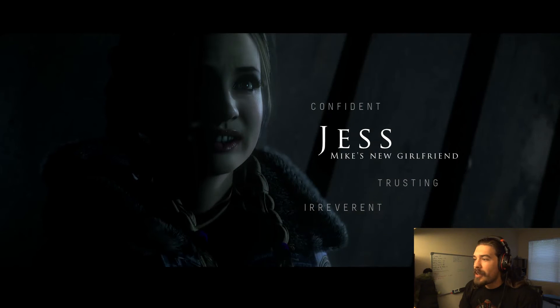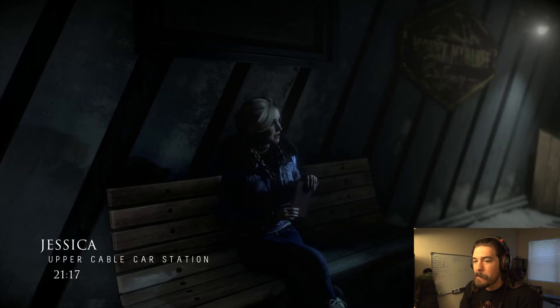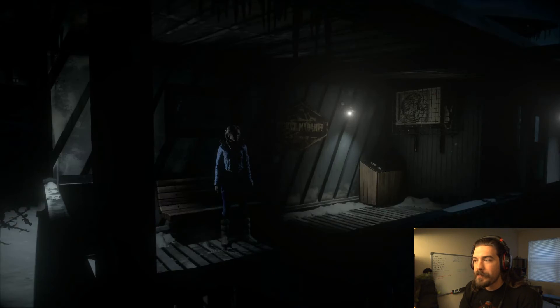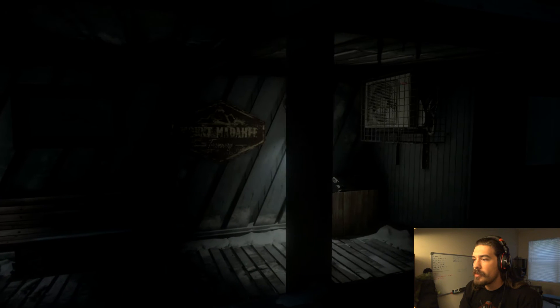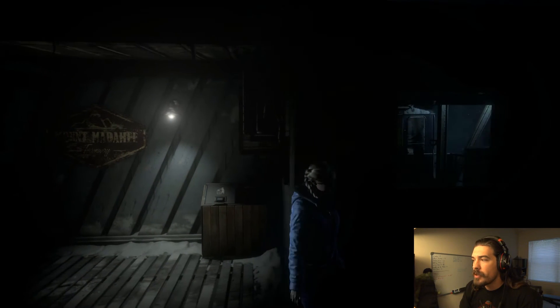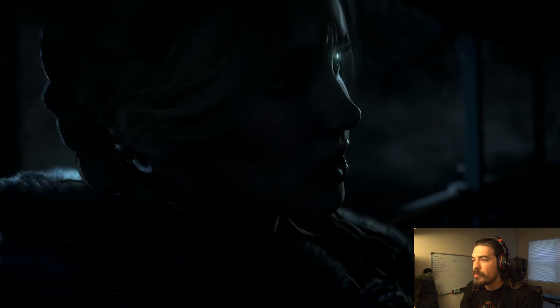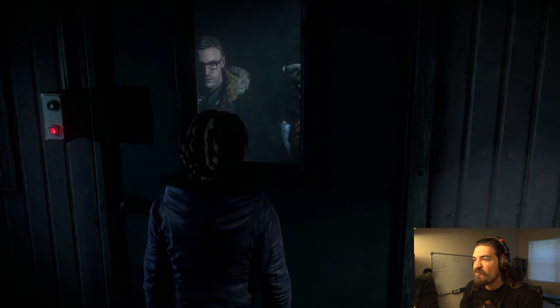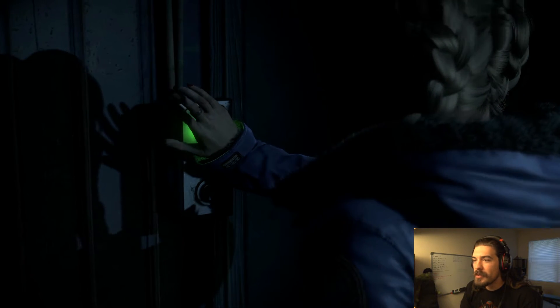Alright, next person. Confident, trusting, and irreverent. Her name's Jess — this is Mike's new girlfriend. Mike! That was his name. Is there anything I can do around here? What the hell? Jess! Jessica! Over here! Are you guys having a really weird stroke? We're stuck in this stupid thing — can you please let us out? Pretty please? Man, why do they always do that? I bet there's gonna be tons of jump scares in this game. It wasn't so bad but it came from nowhere.